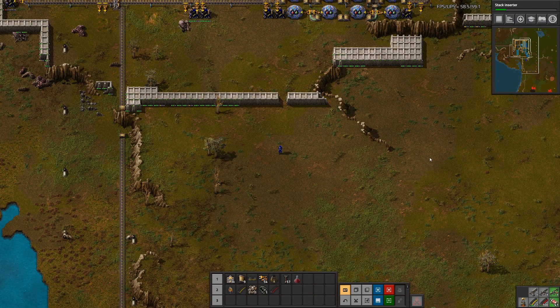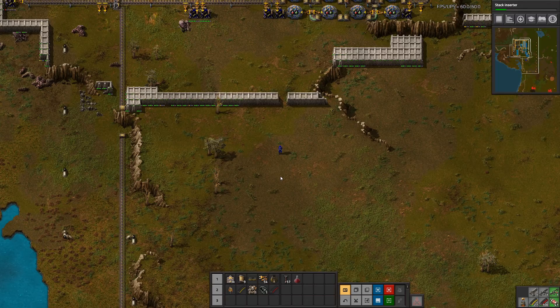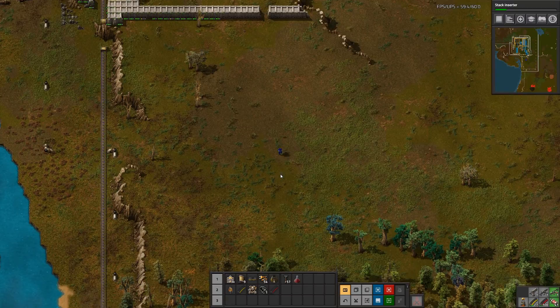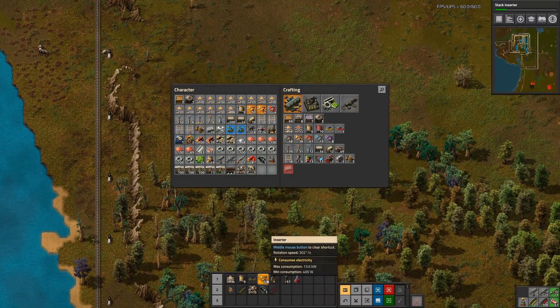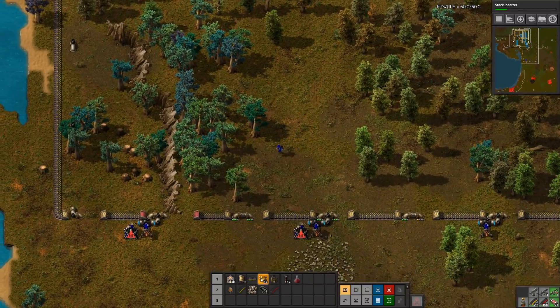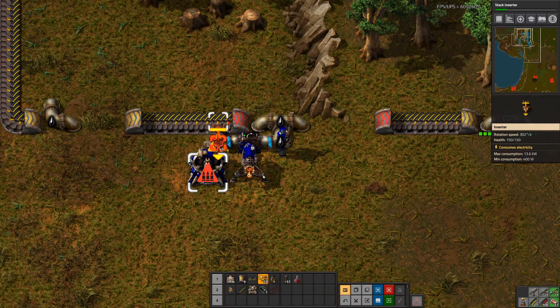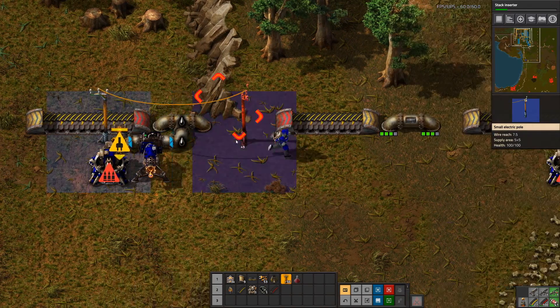From here on we'll just continue the original episode and I hope you enjoy it. Hey, hello everybody, this is Dilup and welcome back to another episode of Factorio Death World. Last episode we were working on our little defense here. I went ahead and grabbed some gears, crafted up some inserters, and we already have power poles on us but we just need to continue on our route. We also need to give power to all of these, so that's on the agenda.